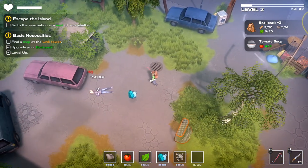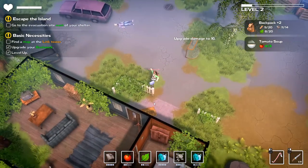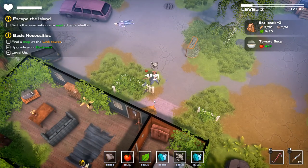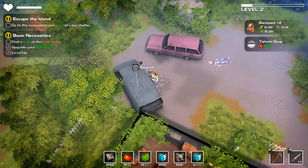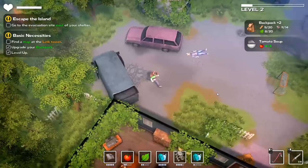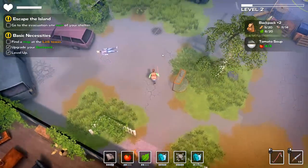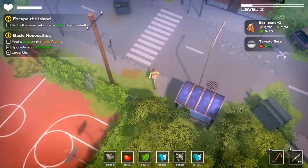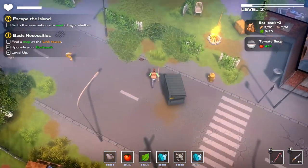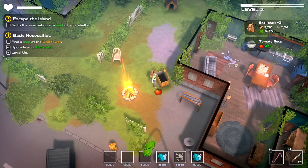I wonder if it does the same damage from the front. No — it actually does 40 from the front, which is still enough to one-shot and take the damn thing out. I'm going to let this guy come investigate and search this car. What do we have in there? A little bit of scrap — definitely take that. I'm going to have to fall back to the campfire pretty soon. So I've got to go to the evacuation site, and then we've got to get a map at the link tower. I don't know where the link tower is. I haven't lost any health, so I'm just going to store my stuff.